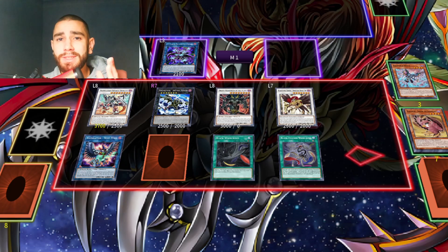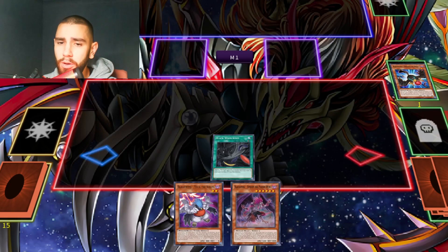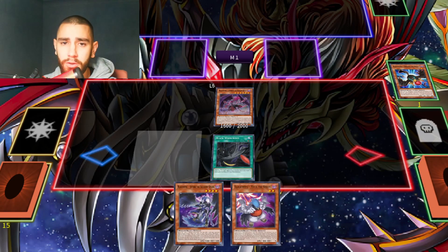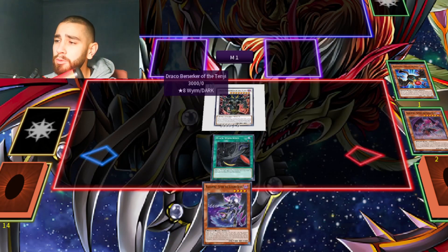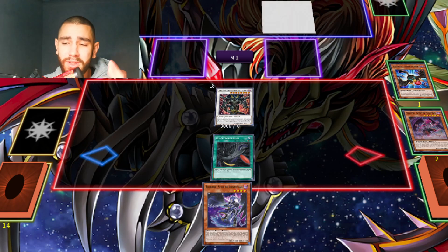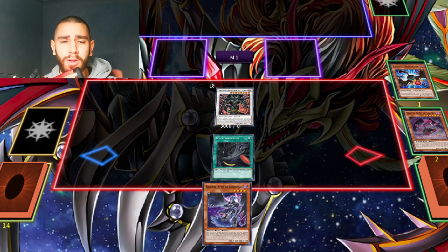And if you're going second with the same hand — even going second — what you always need to do is, if you have the opportunity where you have Vata in hand, always go for Berserker. Because this card alone — if they have Rookals on the field, they're not going to activate them, because they'd just lose a monster and they can't special summon them again.